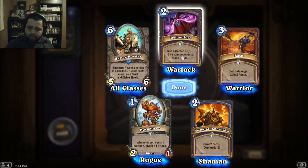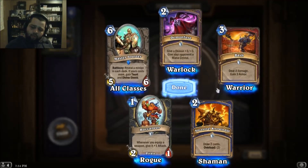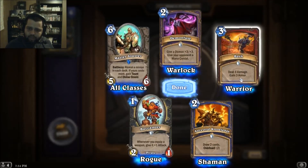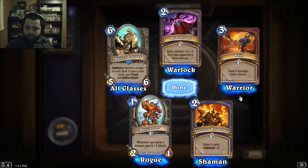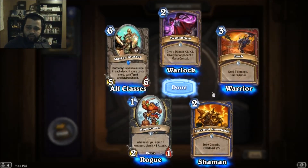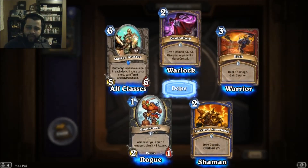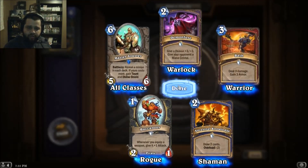Give a demon plus three attack. I need more demons. Deal three damage — oh damn. I did not add that, that's really good. Three damage for three armor, costs three — that's amazing.